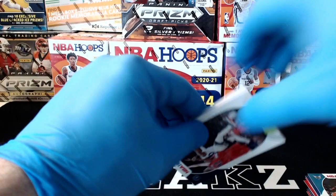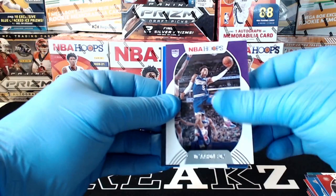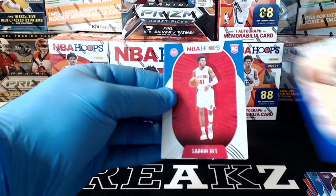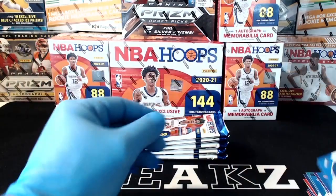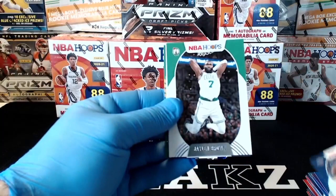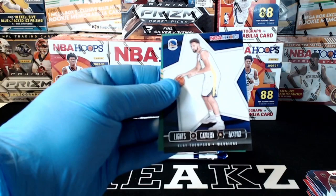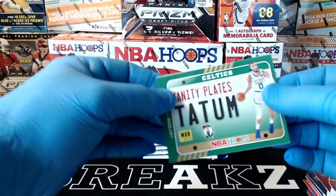Josh Okogie, Kevin Knox, Tim Hardaway Jr., John Collins, De'Aaron Fox. We got a blue Will Barton for the Nuggets. Sadiq Bey, rookie for the Pistons, and Tyler Bey for the Mavs. Drew Holiday, Jaylen Brown, Mike Conley, Nikola Jokic, Darius Garland. Lights Camera Action Clay Thompson. We got a Jason Tatum vanity plate for the Celtics. Theo Maledon and Cole Anthony.